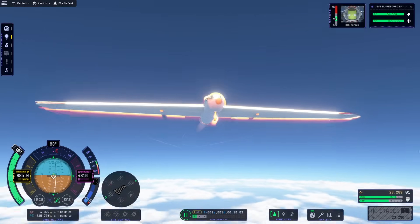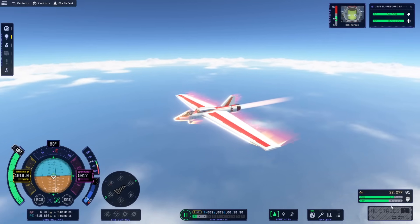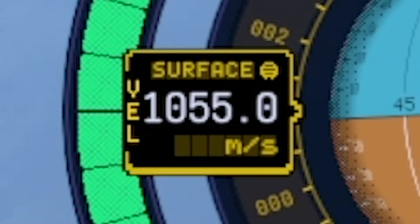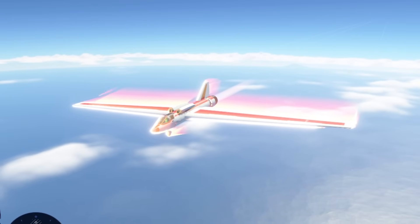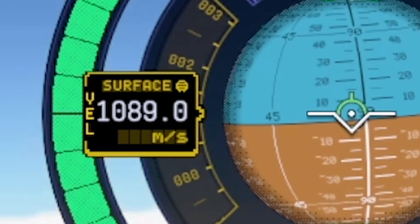You can see the flames — that is how fast we're going. This is a fast engine. They added heat to the game since I last played — that's cool. We are over 1,000 meters a second now. I was not expecting this to go so quick. I may need to put a slower engine on, because that speed is ridiculous — it's still going up.